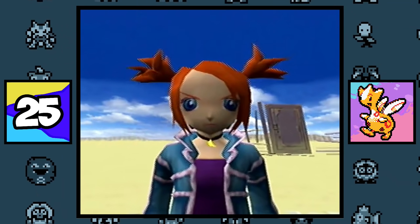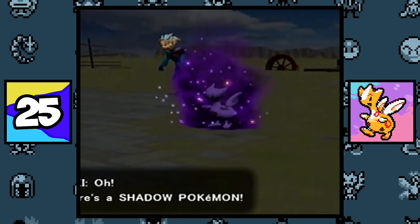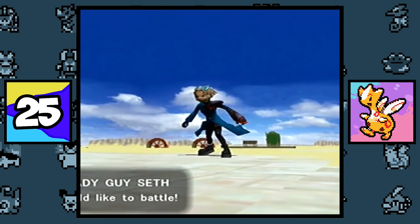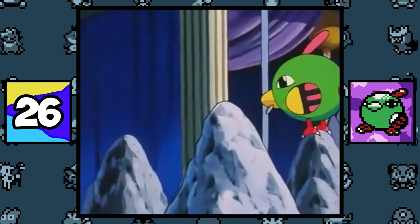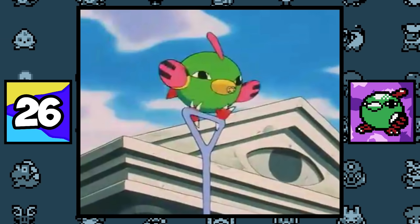In Pokémon Colosseum, Shadow Togetic can only be obtained if the player has snagged 47 out of the 48 available Shadow Pokémon in the game, and the trainer that has it is an impostor who disguises himself as Wes, the main character. Despite Natu being a bird Pokémon that is also a Flying type, it is unable to fly — to compensate, it jumps and hops around to get to places.